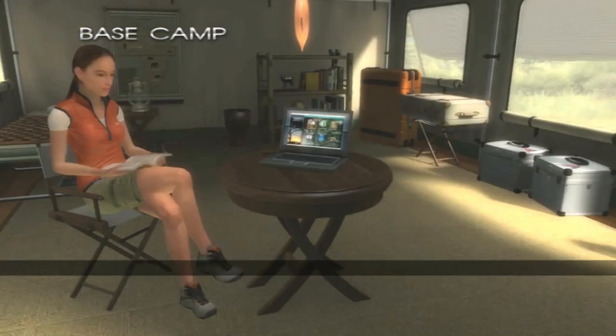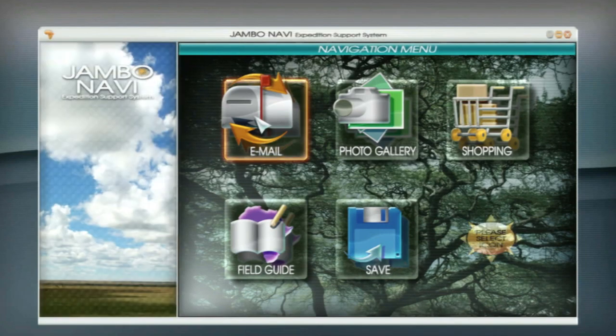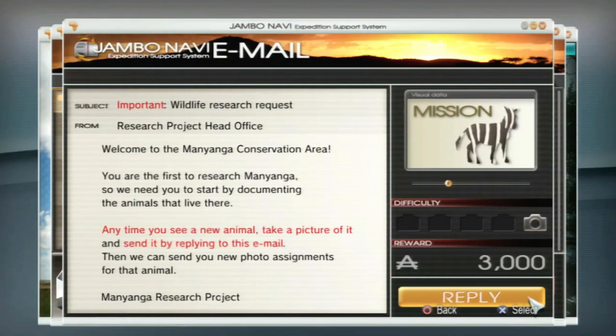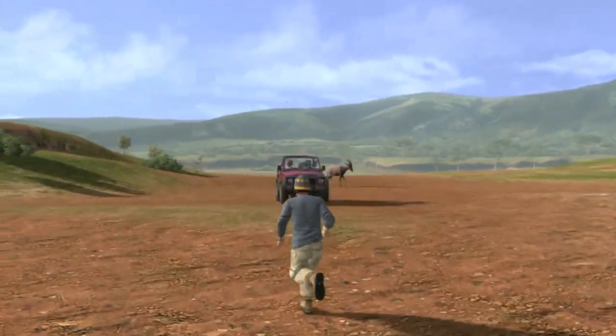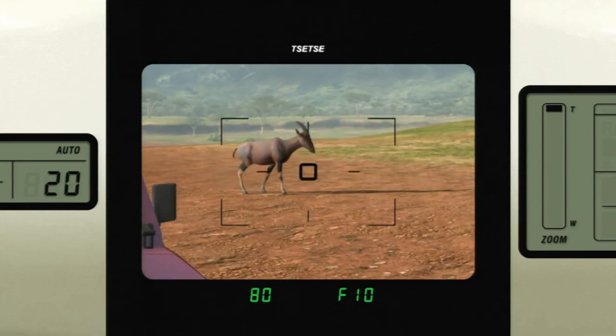You have your base camp, where you receive your assignments via email. Employers want you to take pictures of the wildlife and are willing to pay. So you go out from base camp with a mission, like taking a photo of a cheetah or a giraffe drinking water, and then you wait for the perfect picture and snap it.